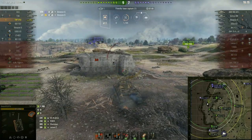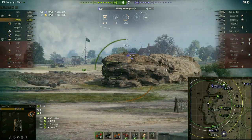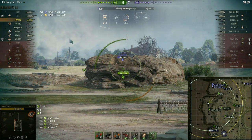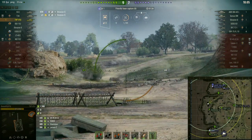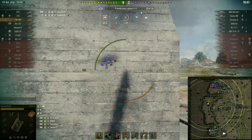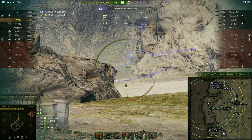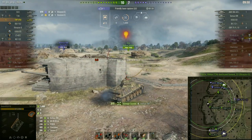The front armor is relatively okay against overmatching, but when it comes to the side armor, guns bigger than 120mm will overmatch this thing every day of every week. Now we're in an awkward situation where this should have been a lot less close than it is at the moment, because my gun trolled me at the worst possible moment when I was trying to kill that Scorpion.